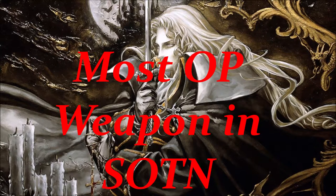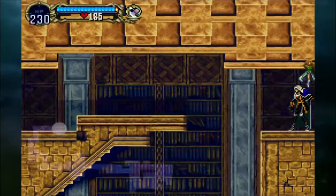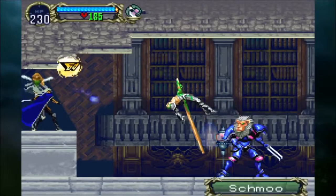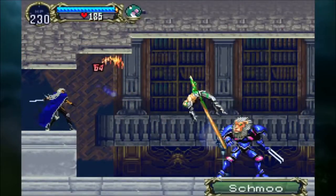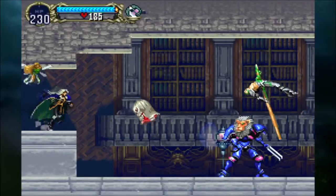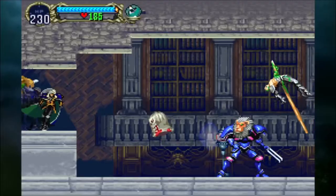Castlevania Symphony of the Night's most overpowered weapon — where to get it and what it does. The Crissaegrim is Castlevania Symphony of the Night's most overpowered weapon and is not too hard to get. You only have to go to the inverted castle, go to the library and the third room to the right of the entrance.